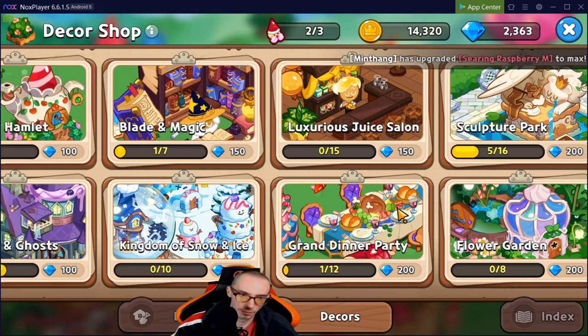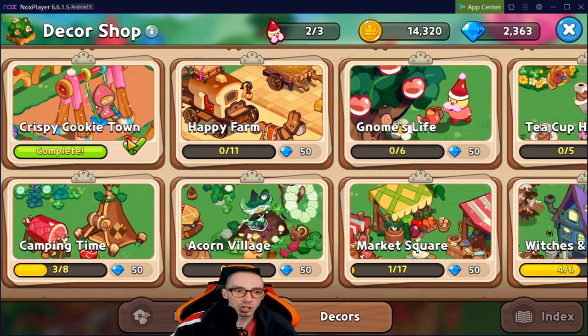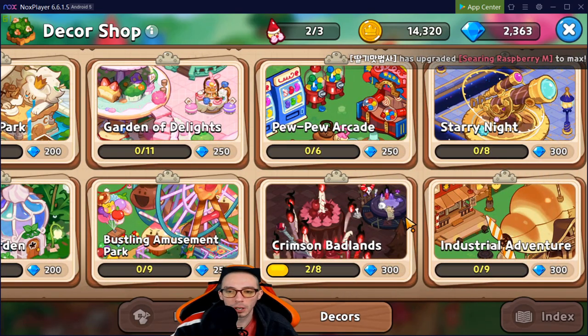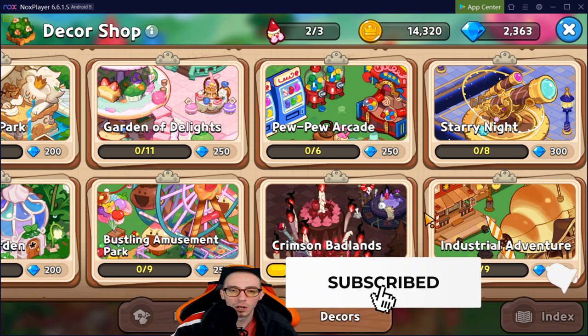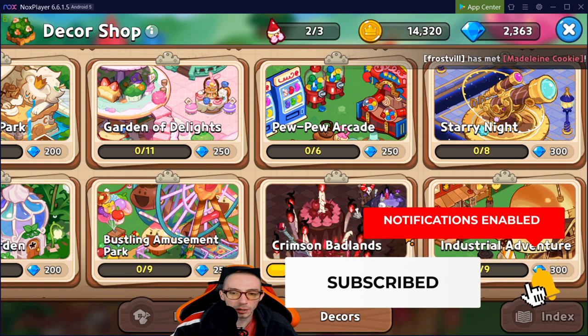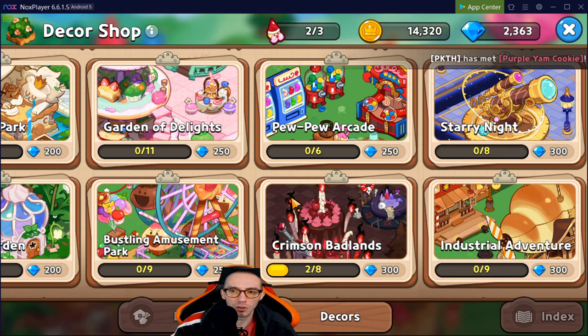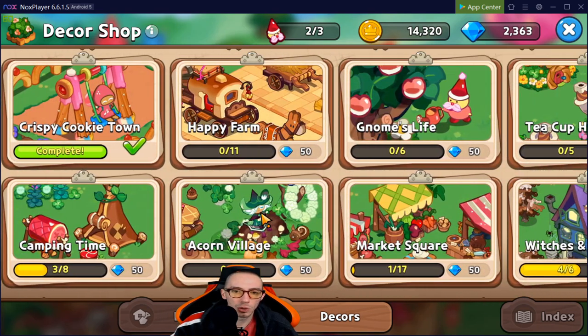We're going into Decors. There are a bunch of different themes, and as you level up your castle you will unlock additional themes. If you're a brand new player, you probably won't see some of the later ones, but you will unlock them eventually. I believe castle level five unlocks all the themes. I'll go in order and give a brief overview of my thoughts on which ones I prioritize.